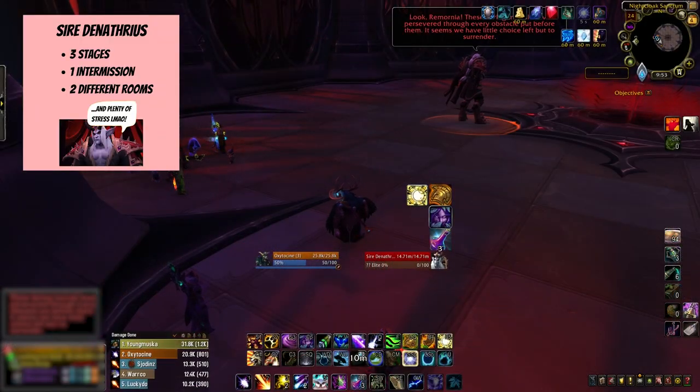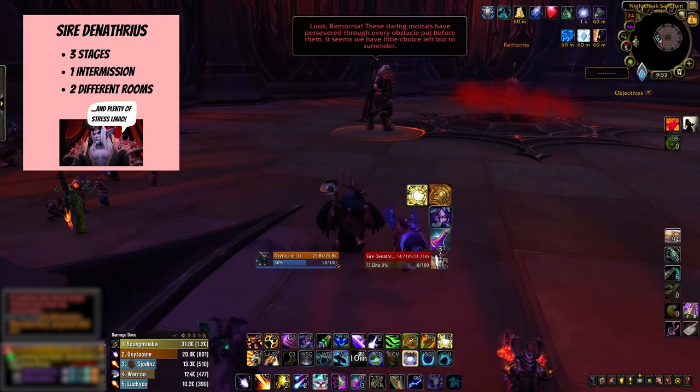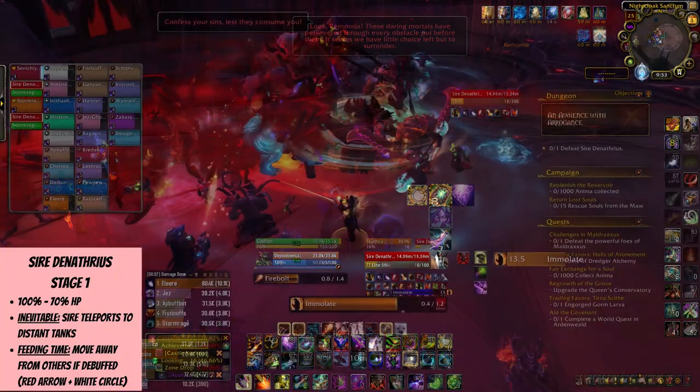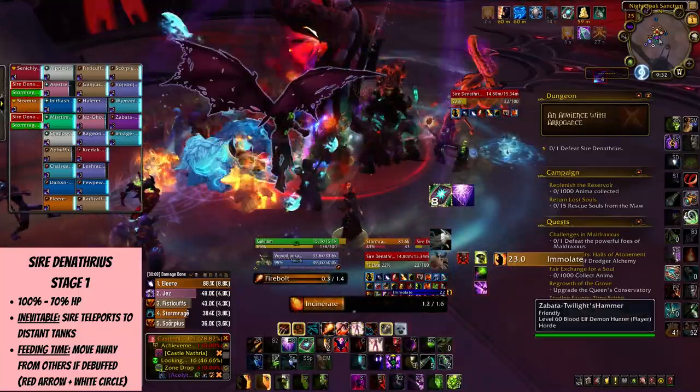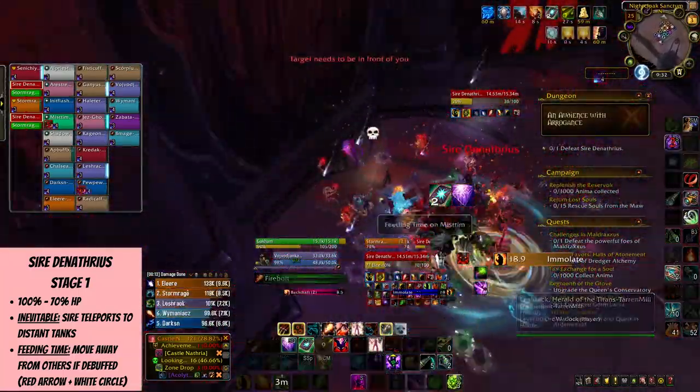The Denathrius fight is a three stage one, where you'll be fighting him in two different rooms, so when you fall down at a certain point, don't panic, because that's where you need to be. The first stage lasts from 100 to 70% HP, and there are some abilities you need to be aware of.